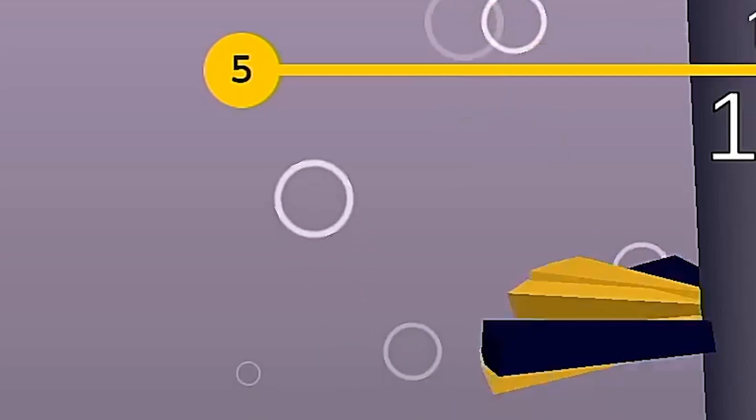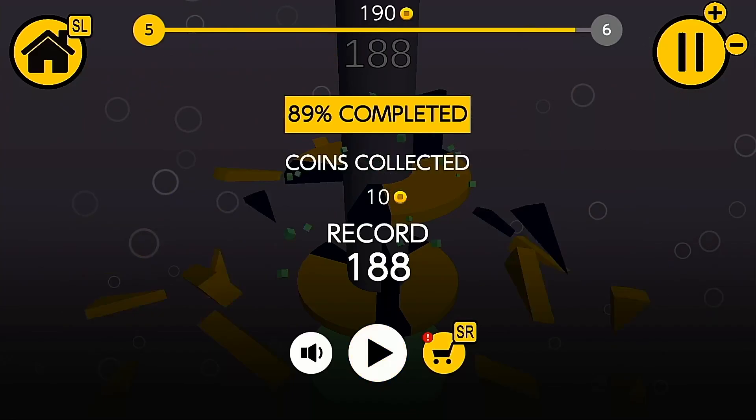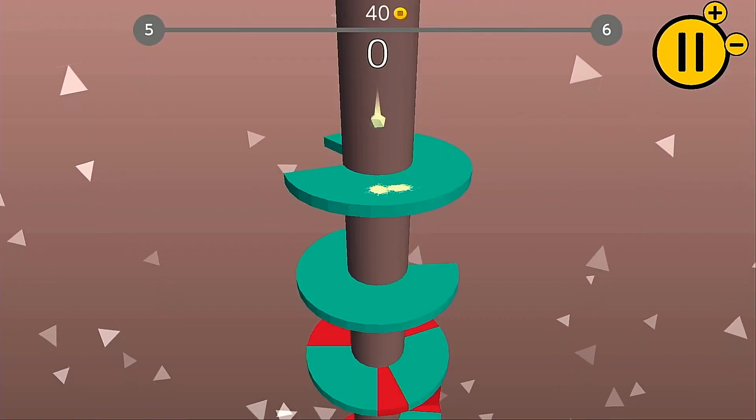There's a bar at the top of the screen which shows your progress through the level, and if at any point you hit one of these lighter colored sections it's game over and you've got to start again from the top of your current tower.